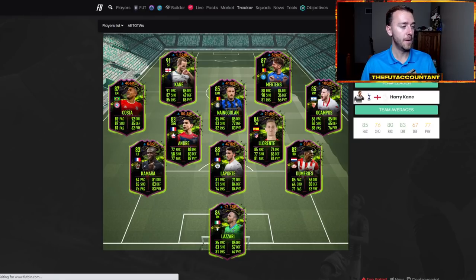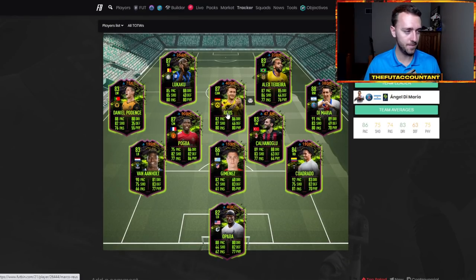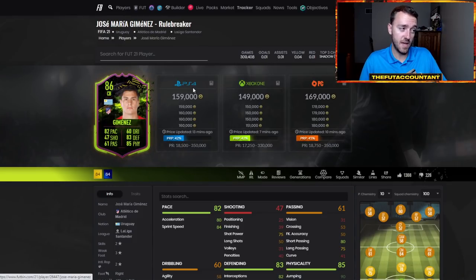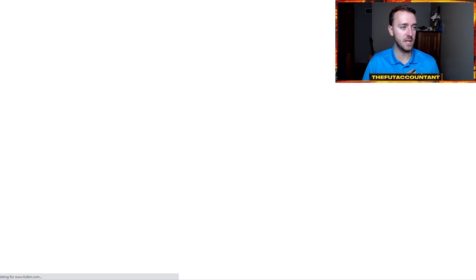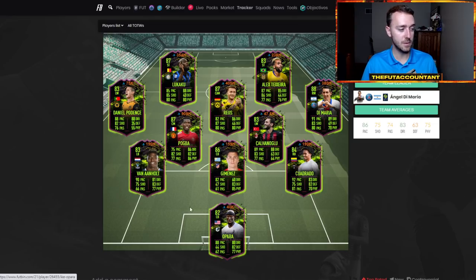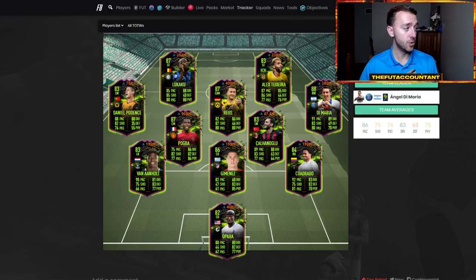I'm eyeing Andrade and Kamara just because of how many games played these guys have. On the Twitch live stream we always do what we call a hype check — we look at the amount of games played a card has. Van Aanholt is very popular with 191,000 games played, and there are really not many other special left-back cards in the Premier League. Jimenez has 300,000 games played. Teixeira has 305,000. Marco Reus has 100,000 but is a very rare card. Di Maria has 170,000 — there's a lack of right wings in this game. Cuadrado has 259,000. That's a great way to gauge the hype on an out-of-packs inform card.